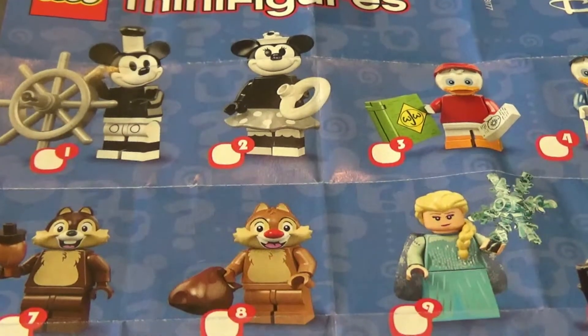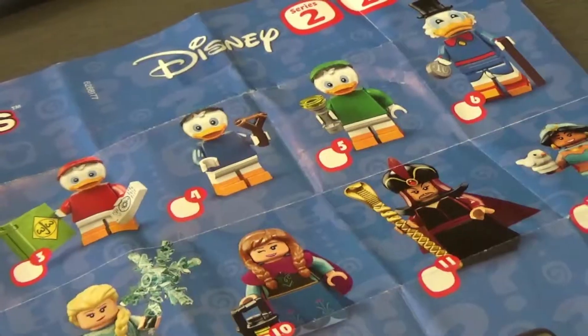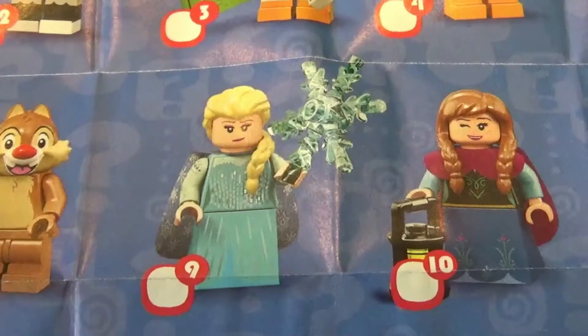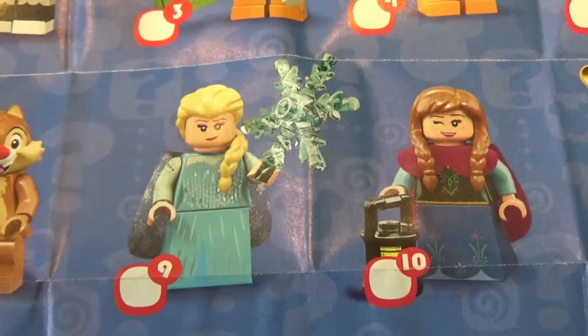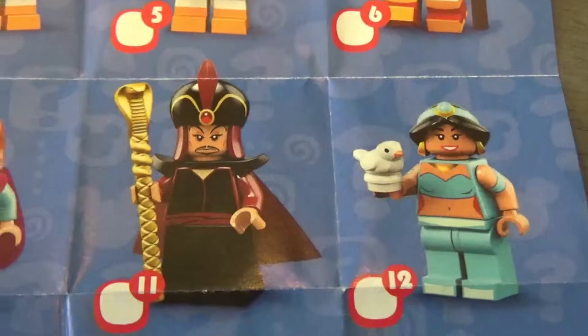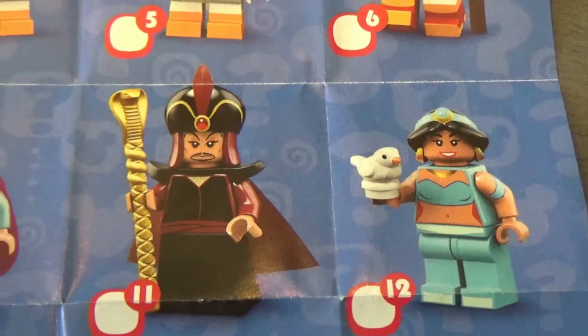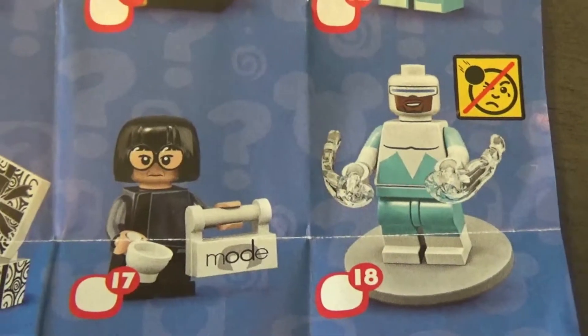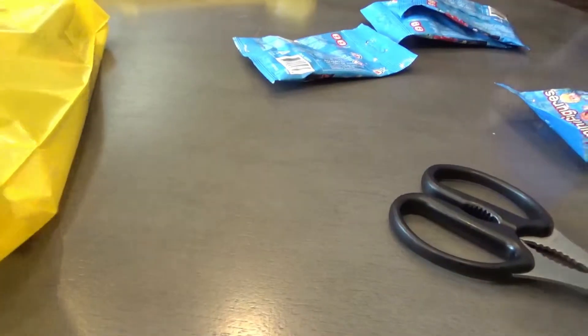Series 2 starts off with Mickey, Minnie, Huey, Dewey, Louie, Uncle Scrooge, Chip and Dale, Anna and Elsa, Jafar and Princess Jasmine, Hercules and Hades, Sally and Jack, and Edna Mode and Frozone — 18 new Disney Lego Minifigures.